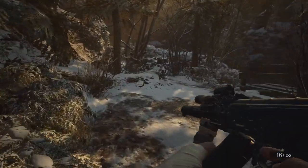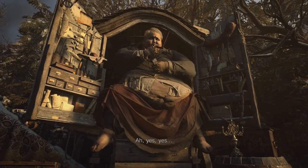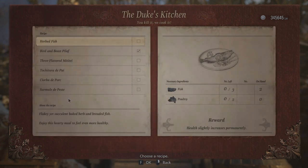Take the finest fish back to the duke along with six regular fish to cook up the dish that allows for quicker movement speed.